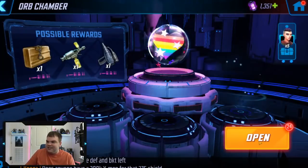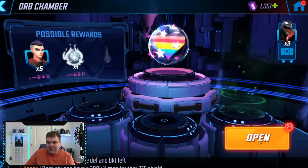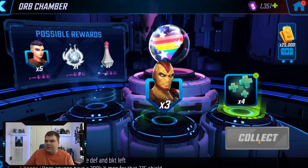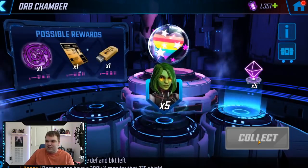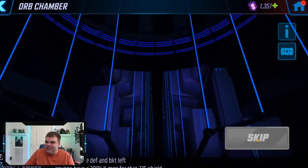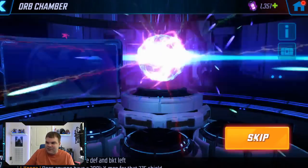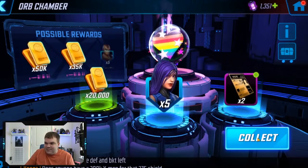There's more Negasonic and it looks like there's actually a pretty decent drop rate of her in here. The problem is you're not getting very high amounts per drop. When you open the serendipity orb, you have a chance of getting up to 50 shards of Domino at once — whereas here you're only getting a maximum of eight shards at once. Some of these characters I already have at seven stars, and some I'm just not going to use.